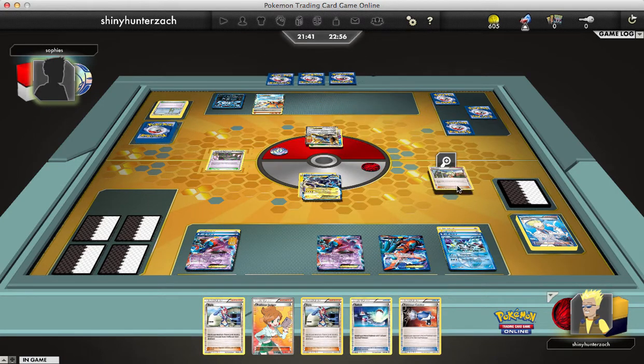He Biancas for four cards. My hand, once again, is pretty full of Supporters — some games you get all of them at once. I have two Skylas, a Juniper, a Switch, and a Catcher. He is looking pretty good with six cards in hand and an almost set-up Keldeo, as well as a Cobalion that could do some serious damage to my Kyurem, which thankfully does not have any damage on it at this moment.